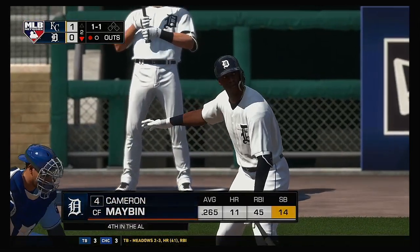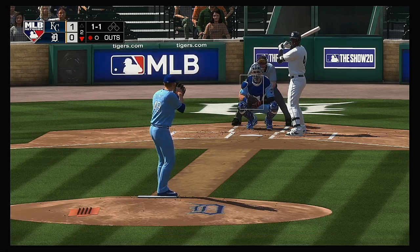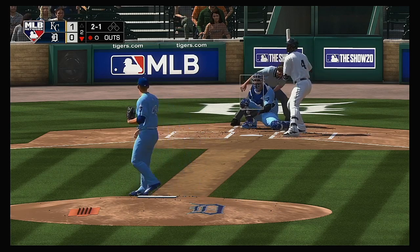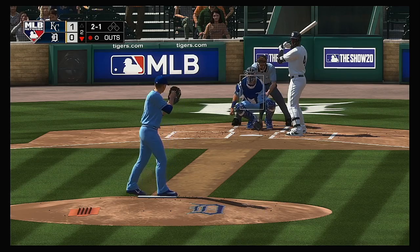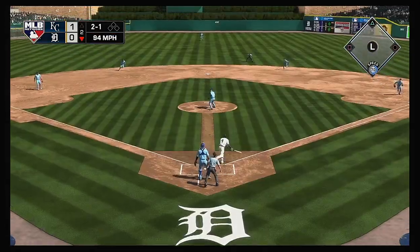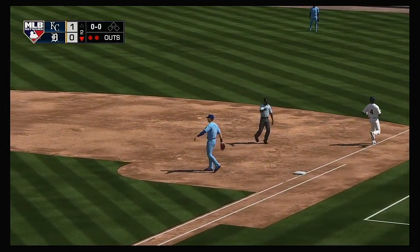Next up for Detroit, Cameron Mabin. He'll get his first opportunity in this one. Bases are empty, one man out. Now a good pitch around the knees but it doesn't quite catch the bottom of the zone. Weak grounder back to the mound, in time to first — and there are two away.